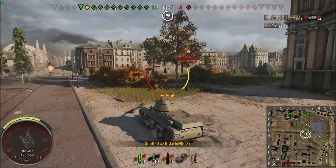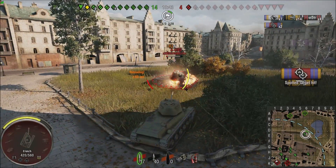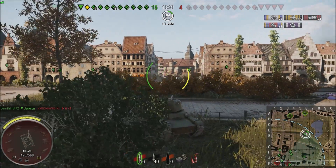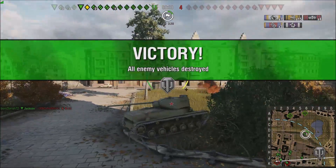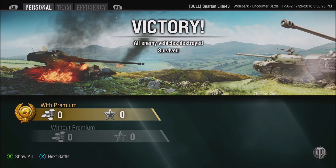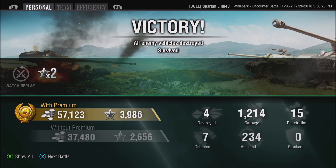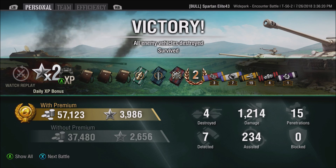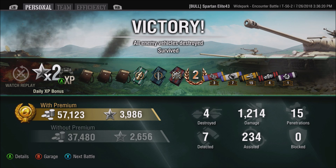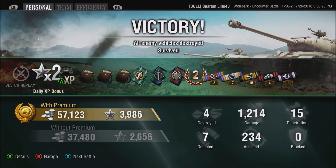Here's where I try to farm as much damage as possible off this tier 6 medium, but unfortunately my entire team comes over to help. I would have loved to have gotten all that damage — I even shot him back. We ended up with 57,000 silver and 1214 damage with four kills. If you like what I'm doing, punch the like button, leave a comment below, subscribe to the channel if you haven't already, and as always I will see you in the next video.